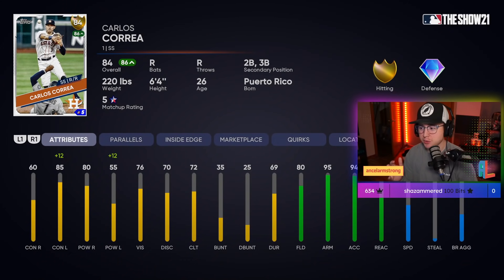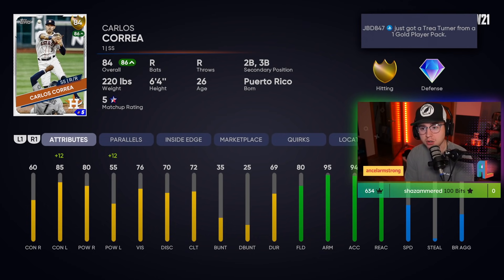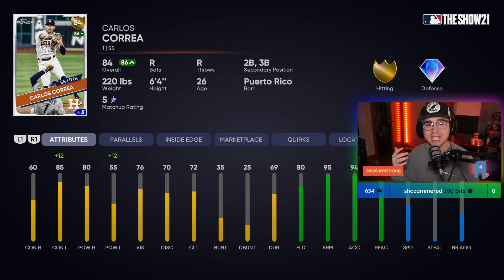The first guy we're looking at this week — his price is a little high right now at 4k, he was 3500 earlier so he's definitely fluctuating — but that's Carlos Correa. We just had the Father's Day conquest map drop, so look for prices on some of these gold cards to be dropping down, making it a really good time to come in and get some investments.